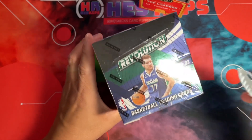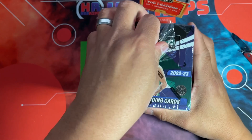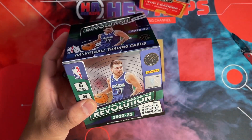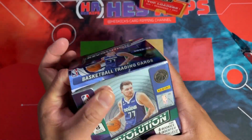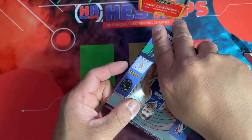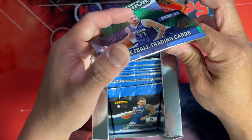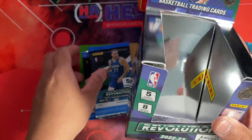Got a box of Revolution, figured I'd open it up and check it out. This is like an under-$100 hobby box, which I actually really like. The downside is there's no guaranteed autos, but previously in Revolution I pulled some decent autos — a Charles Barkley, a Shaq, Bill Walton, all on-card. So pretty wild.